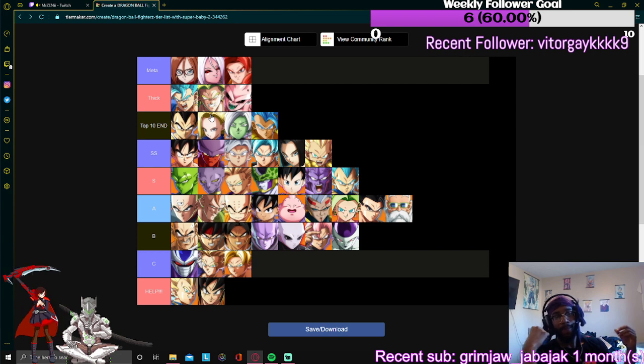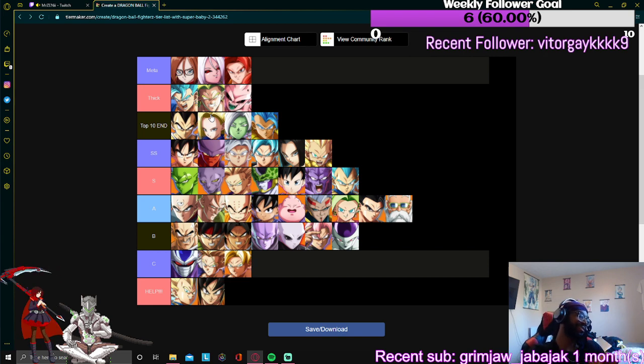Gogeta Blue — he's not that shifty. His neutral is decent. He's got the down medium that takes up like half the screen and it's pretty tall too. The 236S unblockable goes crazy.